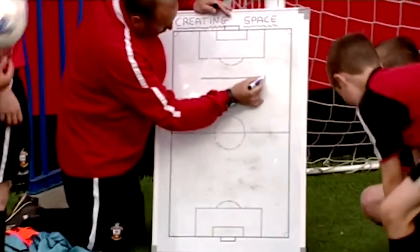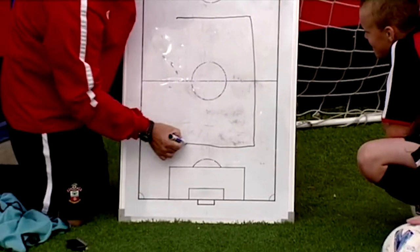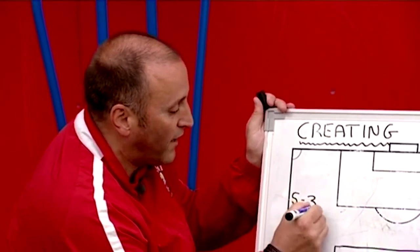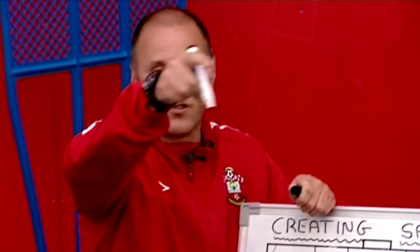This is going to be the area here, which is a rectangle shape with four sides. In the middle we have two goals back-to-back and one goalkeeper. We're going to have five against two. The team of five, you have to do three passes and then you can score in any goal, either side.